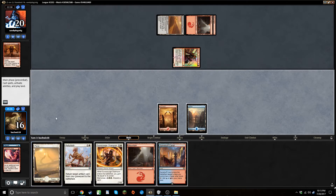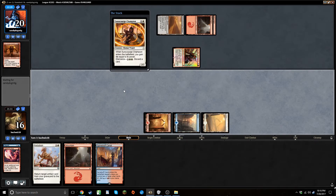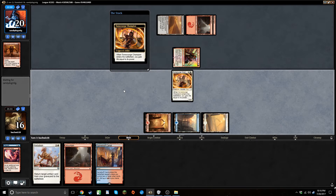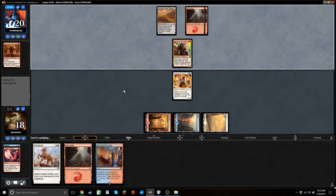I don't like that last turn, but that's okay — let's gain some life back. Now we're just looking for a champion, a strategic planning, or something to dig ourselves to the first refurbish target. A little awkward that we don't have double white yet, so we kind of want spells and plains.